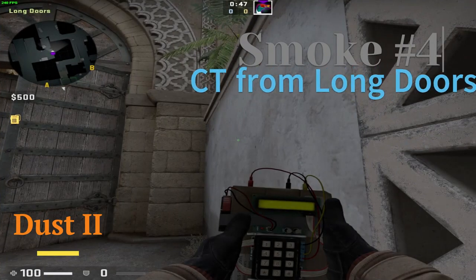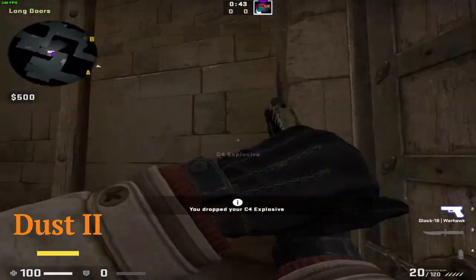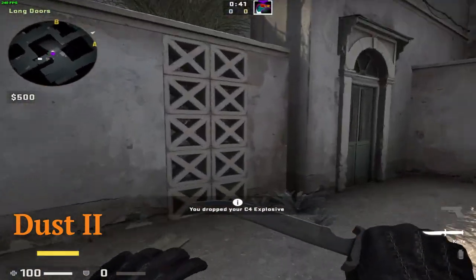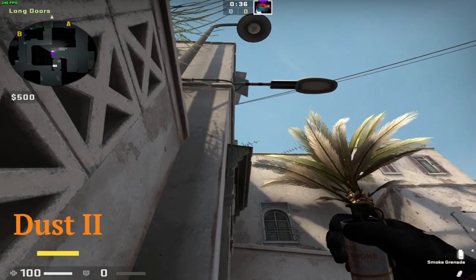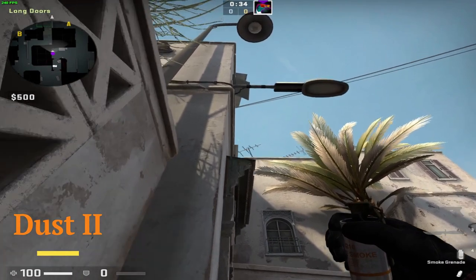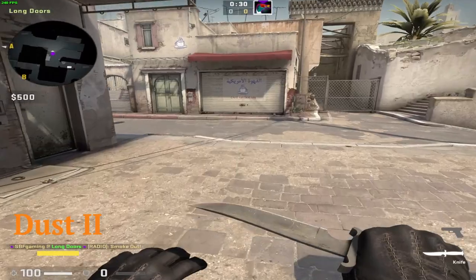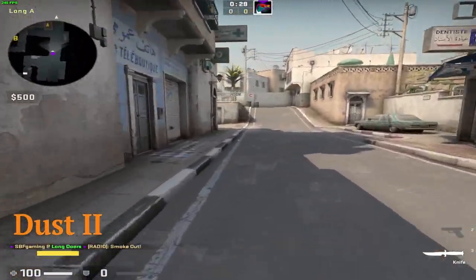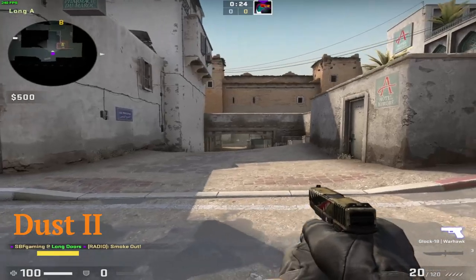A smoke from long doors, if you want to smoke CT — you line yourself in the middle of those bricks right here. You crouch, aim like that, then release crouch and just throw. That will basically smoke CT perfectly, and you can have a pretty easy cross.